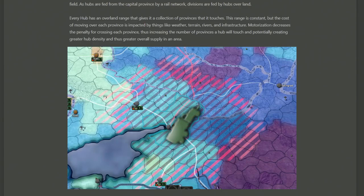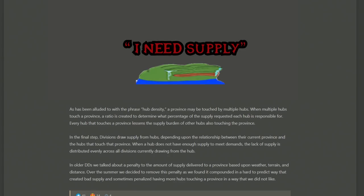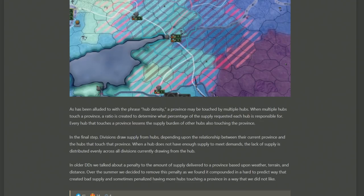Motorized will help reduce the amount of low supply in those areas — so even if you're fighting in a red area, if you can push up your supply of motorized, you can get supply to those divisions and it won't be as bad. When multiple hubs are touching a province, a ratio is then applied to determine what percentage of supply is used from each hub. It's not just one hub helping one unit individually — it's the overlapping of hubs that combines to supply your units.